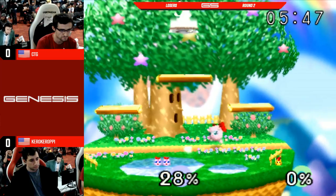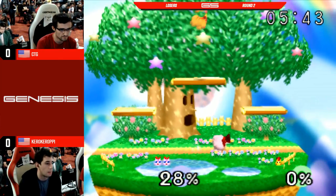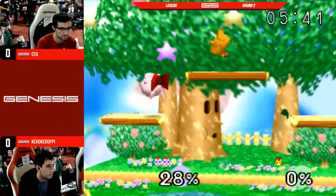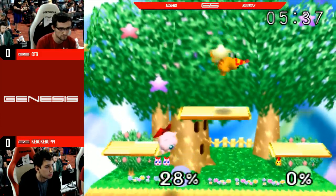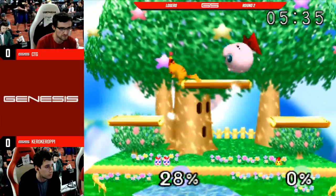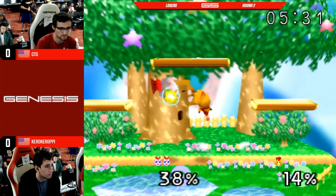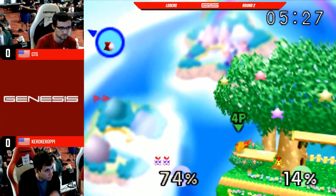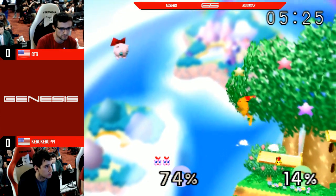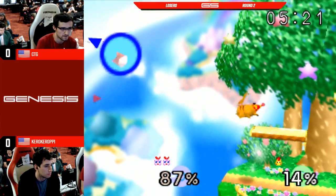CTG with a stock lead right now. CTG looking very, very good right now. Kira takes a moment to compose himself. This is one of those situations where... I would say back up. When you're playing someone you're conceivably a lot better than, if you're in there with the mindset 'I'm not gonna lose' and then all of a sudden you're down.